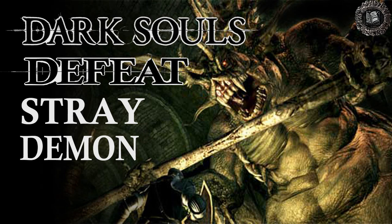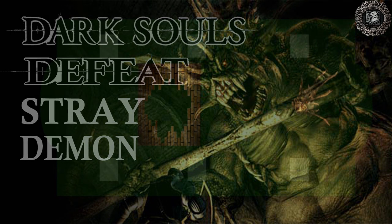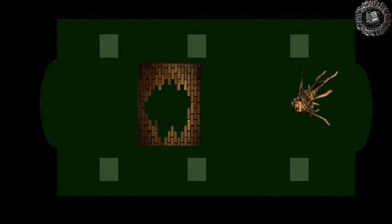In this video I'm going to show you how to beat the Stray Demon at the Undead Asylum. Imagine that this is the room that you drop into to fight the Stray Demon. On the left-hand side you have the Ness entrance, and on the right-hand side you have the Bonfire entrance.